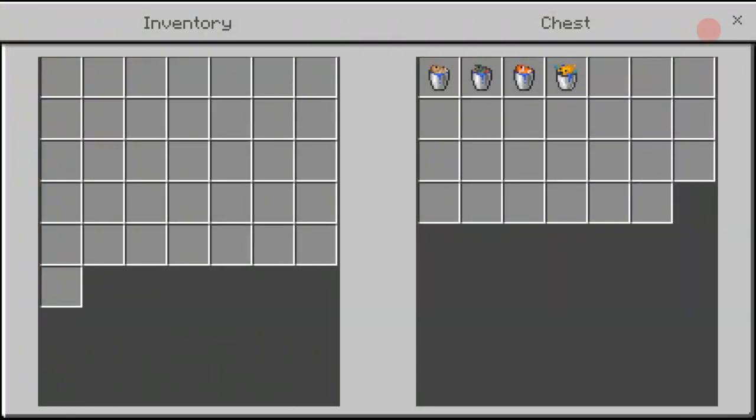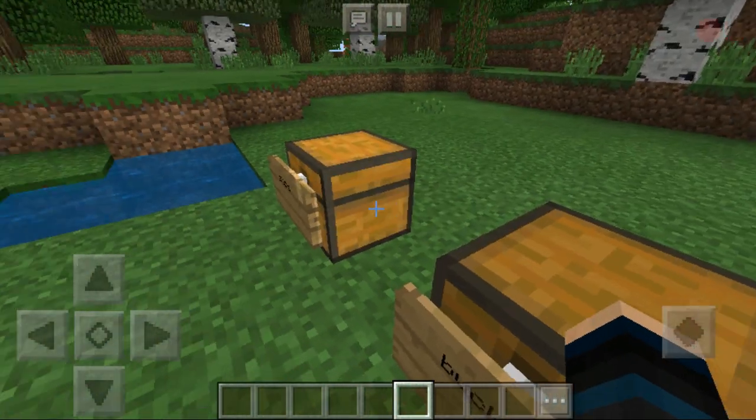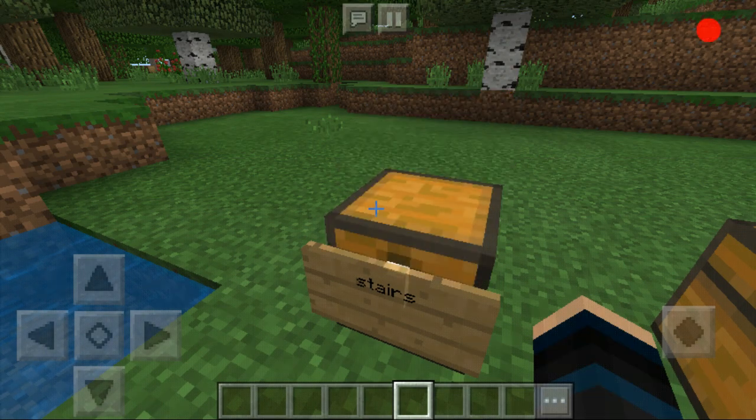In here we have the buckets: the bucket of cod, the bucket of salmon, the bucket of tropical fish, and the bucket of puffer fish. In here we have the stairs — the prismarine stairs, dark prismarine stairs, and prismarine brick stairs.